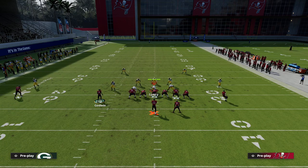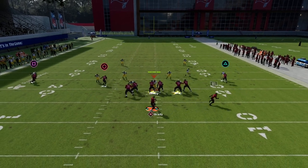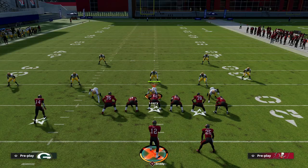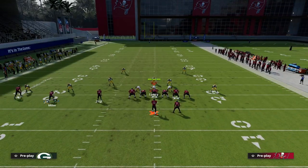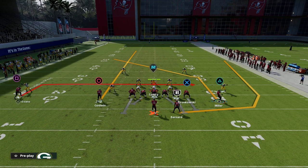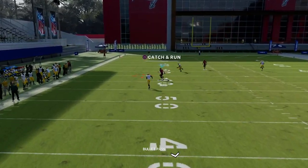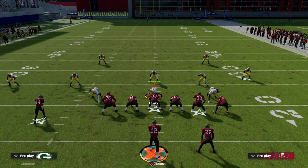One last defense to cover: pressed quarters out of Cover 4. With Cover 4, you'll notice this route actually gets over the top of that defense as well. Unlike a cross route where the quarter lurks into the area, this post consistently gets over the top of an outside quarter zone. A lot of people have been putting quarters on the field from other coverages to try to stop this, but you can just pass lead it over the top of that quarter — it plays almost exactly like a 30-yard cloud.